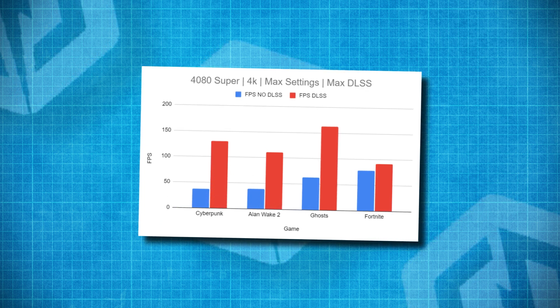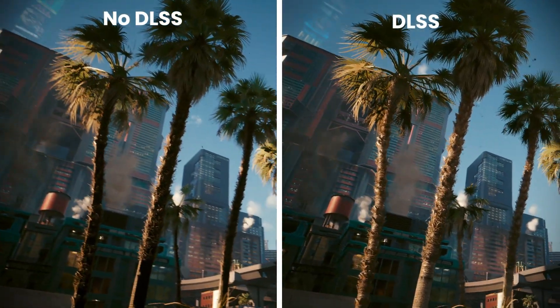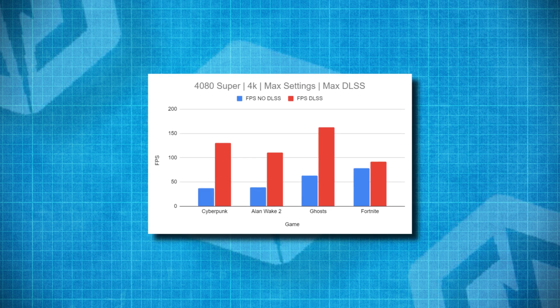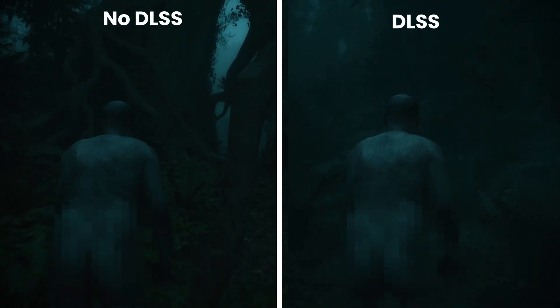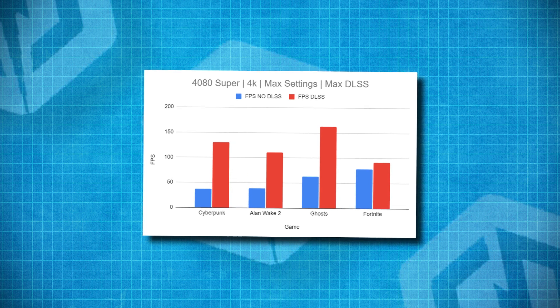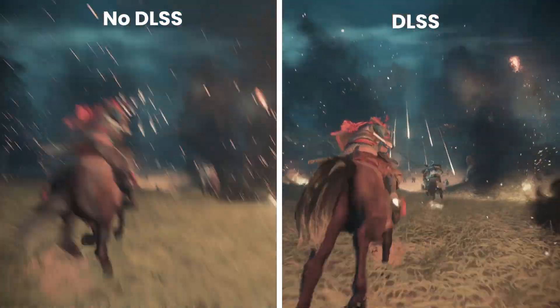Cyberpunk went from an average of 37 fps to an insane 130 — and honestly, I could not tell the difference visually between the two benchmarks. Alan Wake 2 showed a similar result, going from 39 fps all the way up to 112 fps, benchmarked during the introduction, which involves one of the most graphically demanding zones. Fortnite went from 78 to 92, and Ghosts of Tsushima went from 63 fps to an absolutely mind-blowing 163 fps during the prologue battle scene — a jump of 100 frames.